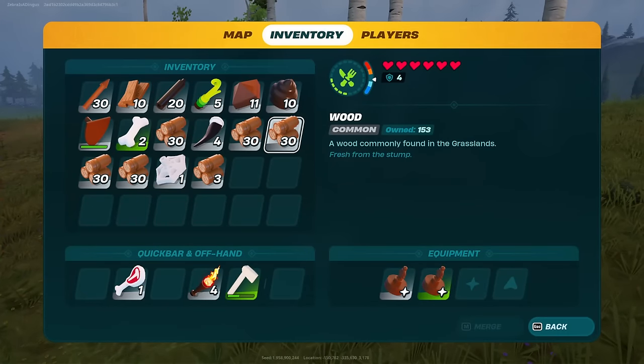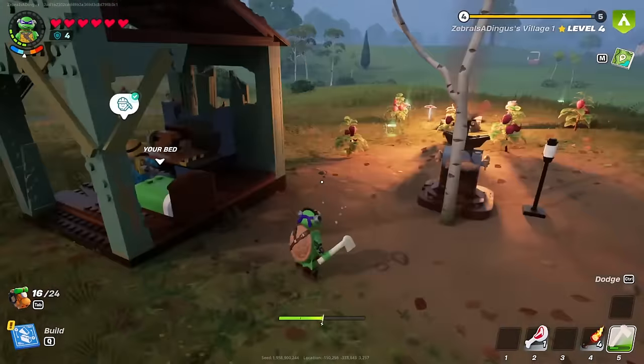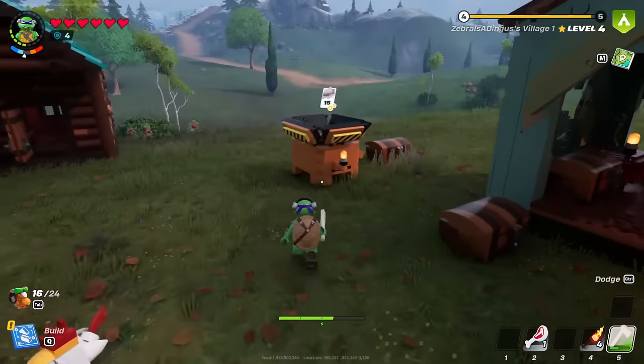We got a ton of wood here — one, two, three, four stacks, so that's 120 in total. That's pretty cool. That'll definitely get me a lot of the stuff we're looking for. I can also take some of those, but I can't make any of these just yet with the marble.